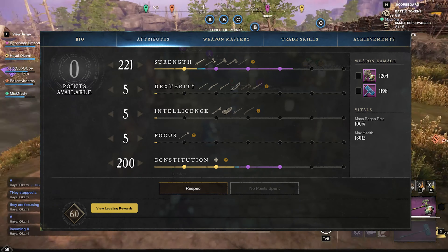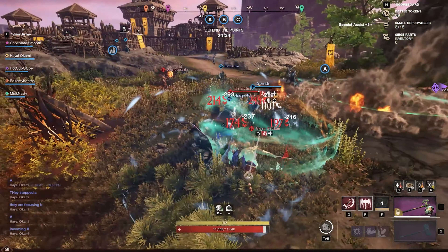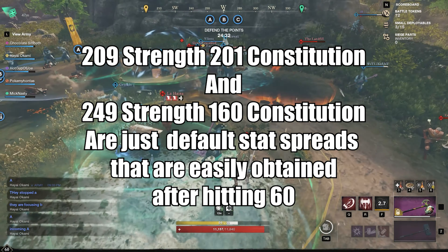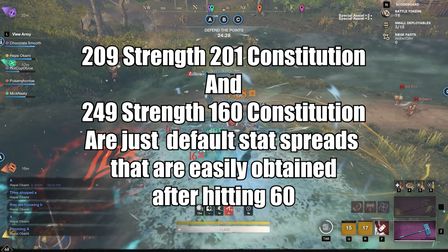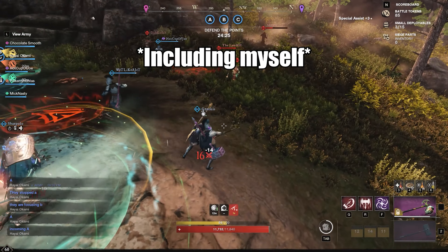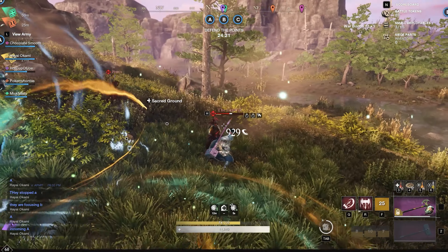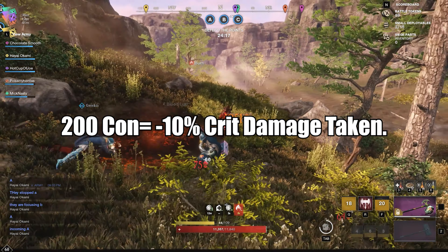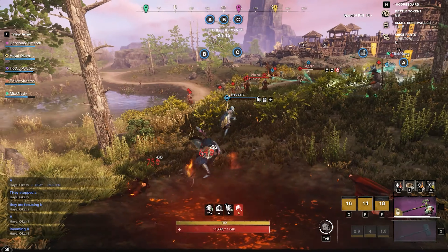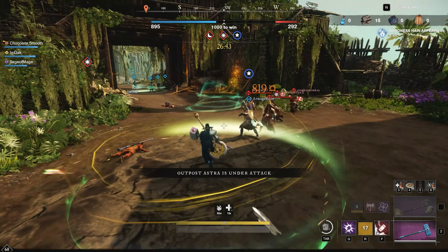First, I want to talk about your attribute distribution. You have two options: 209 strength and 201 con, or 249 and 160. The goal of both of these is to get to 300 strength and 200 con, but a lot of people haven't got close to that yet. The first build is more flexible with the stat food you'd like to eat. For the second build, I eat 40 con food for the 200 con perk. I'm avoiding going over 249 strength until I can reach 300 because it's bugged and gives you longer animations. It doesn't feel worth it until you can get the grit on all attacks.